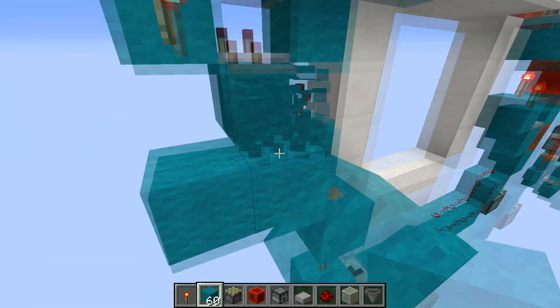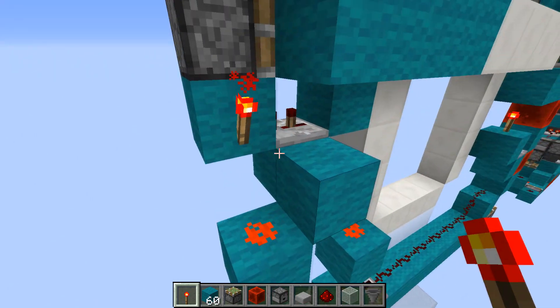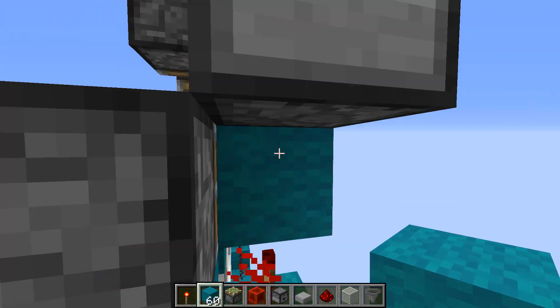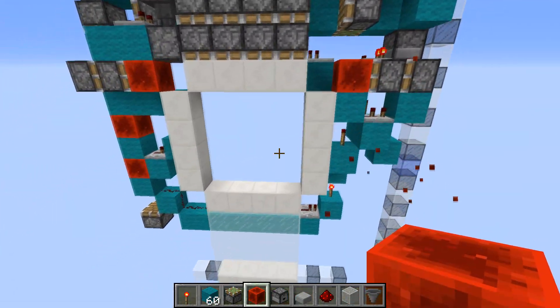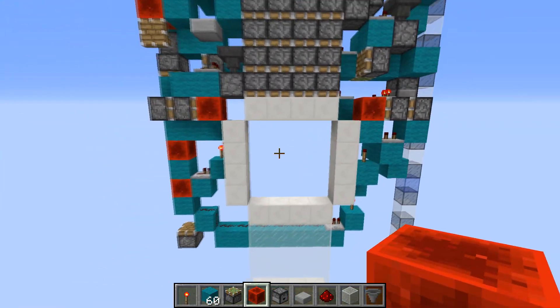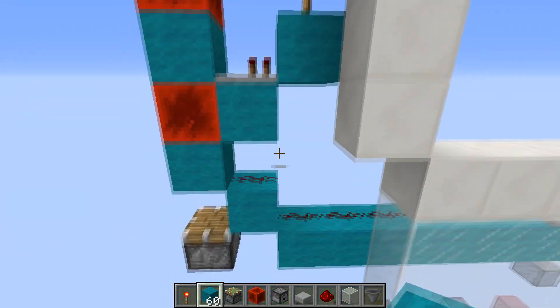Attach that — you're going to have a torch which will go down into another redstone dust here, and up into another torch which will power this block. That will cause both of the double extenders to extend at the right time.